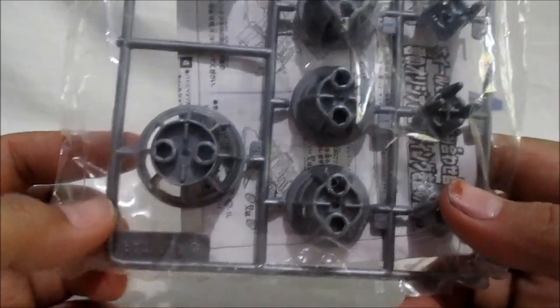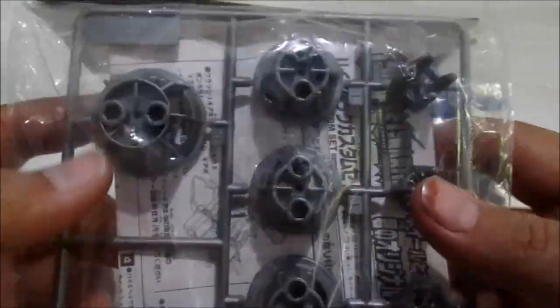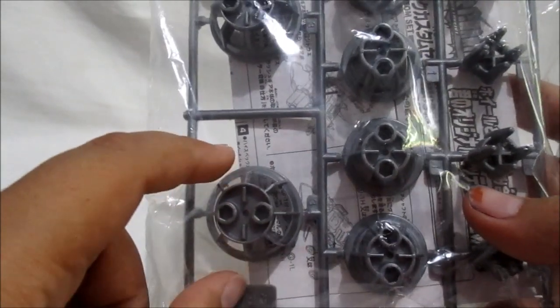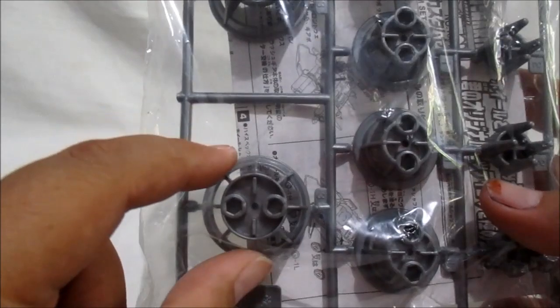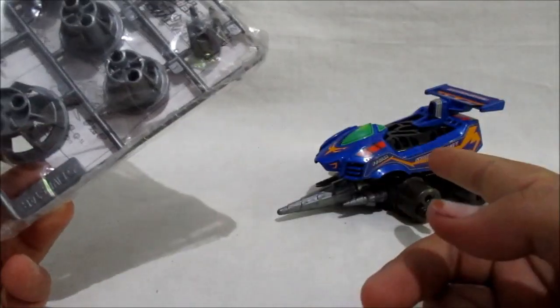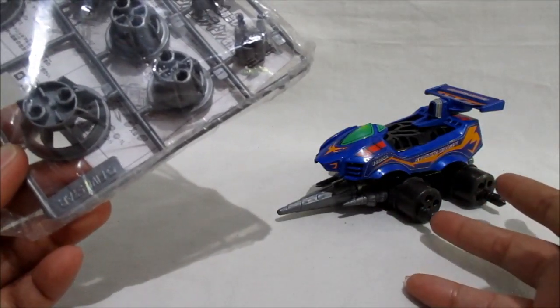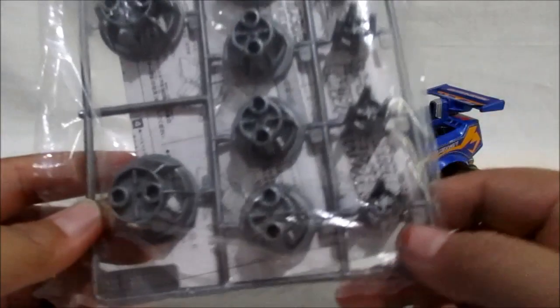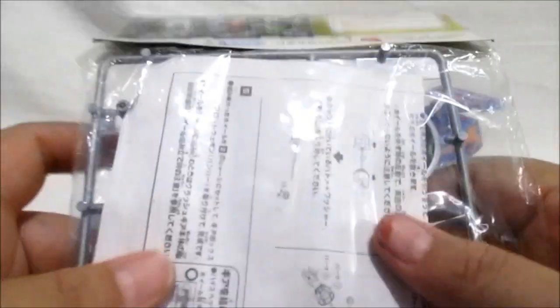Dan kita lihat ini dia Will Weapon High Specs, masih terpasang rapi di cetakannya atau di runner-nya. Warnanya abu-abu, keren banget. Nah kalau dilihat ini guys, ini rodanya ada diameter yang beda. Berarti ini untuk ngedash alias untuk Crash Gear dash, karena kalau ukuran roda belakangnya besar daripada yang depan, berarti dia Crash Gear-nya harusnya maju ke depan, dan itu cocok banget untuk Crash Gear yang tipenya ngedash kayak Shooting Mirage ini. Walaupun Shooting Mirage kadang-kadang dia lebih riskan dalam terjungkil atau mudah untuk terbalik sendiri.